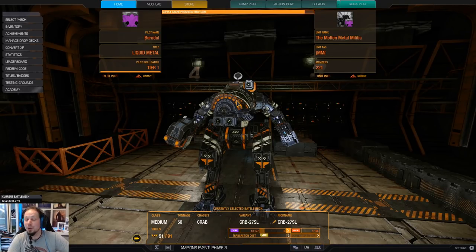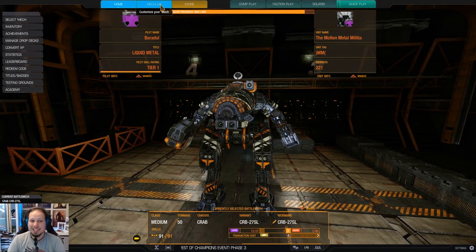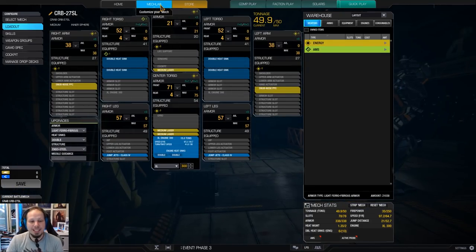Hello McWarriors! How is it going? Welcome to your daily dose of McWarrior Online! Today we are playing the Crab — the Crab 27SL. This is the only one that can take jump jets, and therefore we play a kind of pop-tart build today.